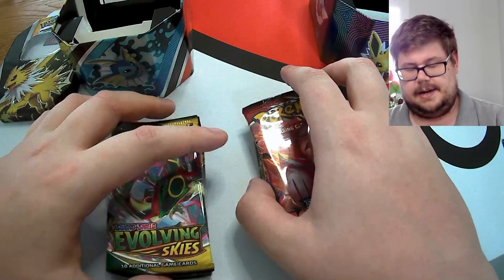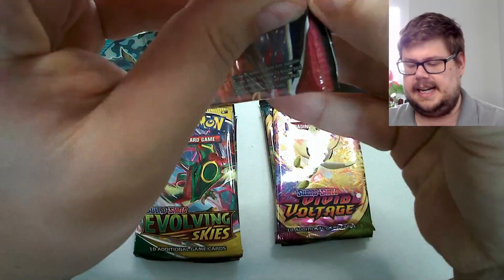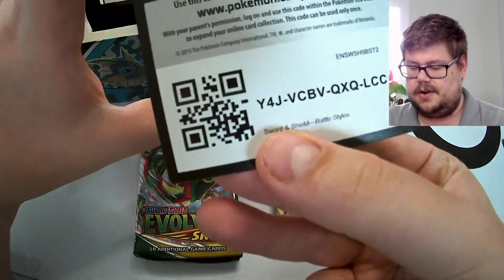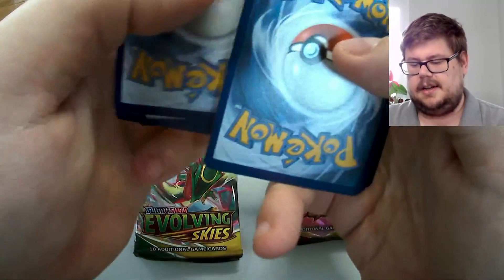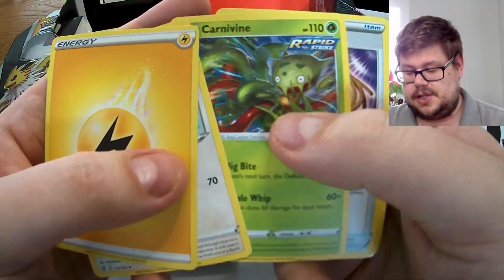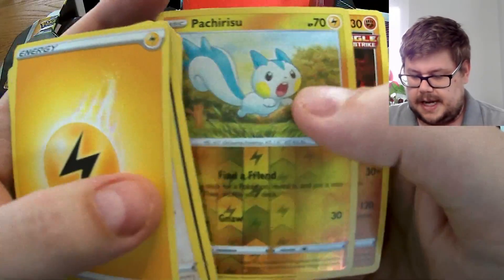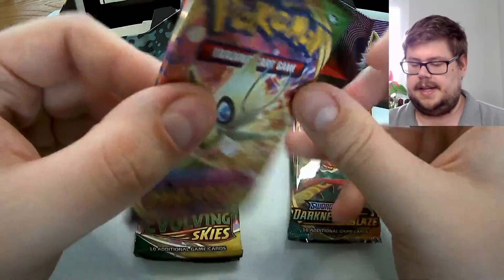Starting with our Battle Styles pack from the GX tin. If you didn't catch the Astral Radiance video we did on Wednesday, we hit some absolutely amazing cards from that box — go check that out if you haven't. There was also a giveaway for some packs in that video. In this Battle Styles pack we got Pachi Risu and a non-holographic Stone Journal.